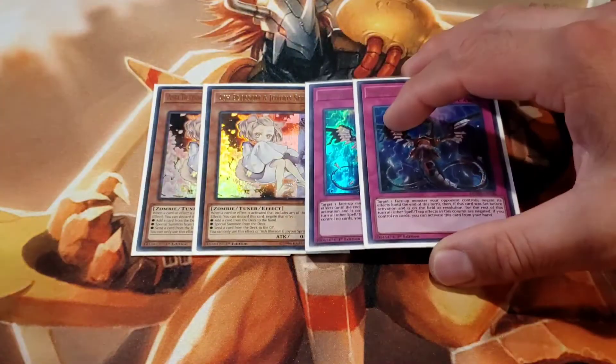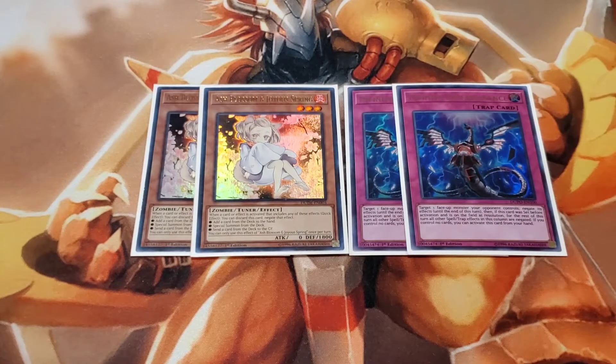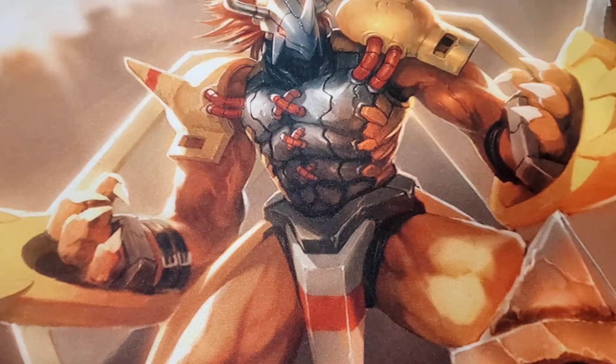For hand traps, this is a very tough deck to make and it was really hard to get it down to 40 cards. The only hand traps I run are two Ash Blossom and Joy Spring and two Infinite Impermanences. If I could I'd run six of each — just kidding — but if you guys can find a way to run three of each that's really good. If you can fit Gamma in here that's even better. Called by the Grave is hard to fit but let's move on to spells.